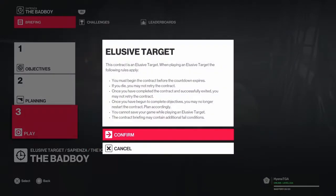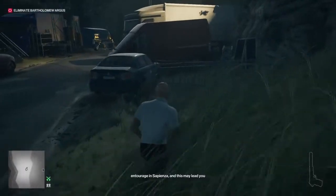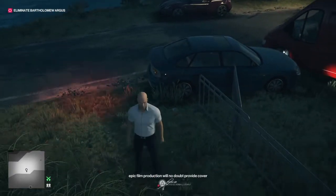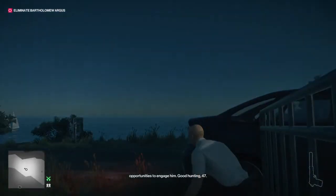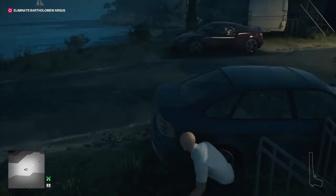Basically all we're going to do is just push them off the cliff here. We're going to shoot the car and hug the corner, then spam Square while the guy comes to investigate.